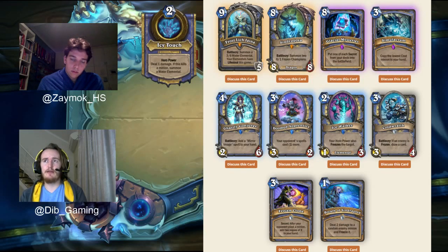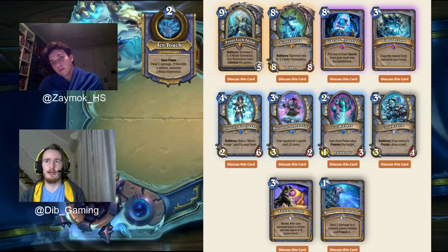So Frostlich Jaina gets a 1 from both of us. A big thing is that she doesn't have any real impact when she hits the board — just giving you a Water Elemental. If she was cheaper or had a bigger effect maybe she could have been a 2, but the difference between 1 and 2 is minimal. Both of us rate Frostlich Jaina a 1. It really just comes down to: why play this when you can play burn spells instead?